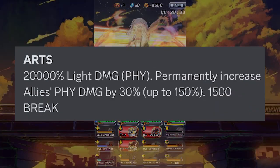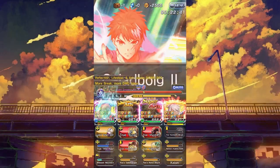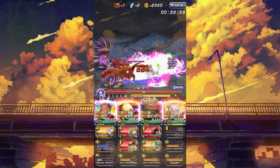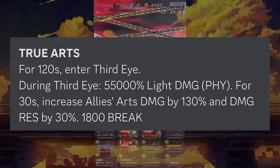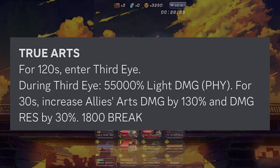For her arts, she stacks the team's physical damage by 30% per art, up to 150%. This was definitely the least fun part of her kit. It takes a little while to stack up which is boring, but after it is fully stacked, the damage from her art makes a very noticeable change for the team. For her true art, she enters third eye for 2 minutes, and then in third eye, she gives all allies 130% arts damage.